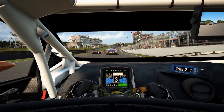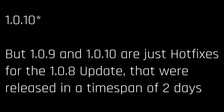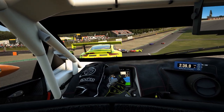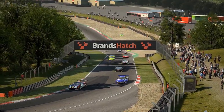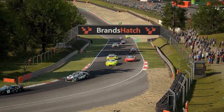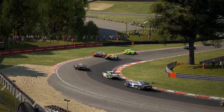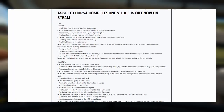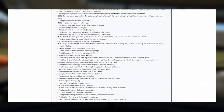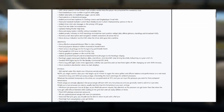Assetto Corsa Competizione currently stands at version 1.0.8 as of yesterday. Kunos have released yet another big update, which has some quite significant changes in it. But not only that, they also announced a DLC which includes several new tracks. What these significant changes are and which tracks will be added to the game will be further clarified in this video, so stay tuned. Since the list of changes in the new update is huge, we will only be going over the changes that have the most impact or are the most interesting in terms of gameplay.